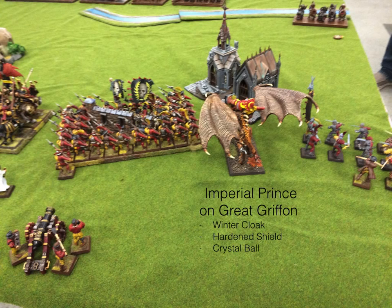Then I've got the Imperial Prince on a Great Griffon. The Imperial Prince is an upgrade you give to a lord-level character that automatically gets a weapon that automatically wounds with no armor saves allowed. But with that upgrade, this dude has only three attacks — I was just floored. He's on a Great Griffon, which I'm using a kind of homemade model for. I have the old Games Workshop Karl Franz on Griffon model still in the box and just need to paint it. His kit: Winter Cloak, Hardened Shield, Crystal Ball — all game long I totally forgot about those items and played as if he had none of them. That's just the danger of playing different lists all the time.